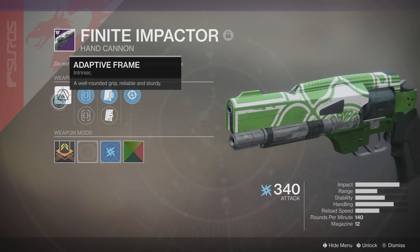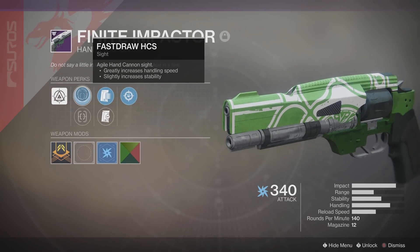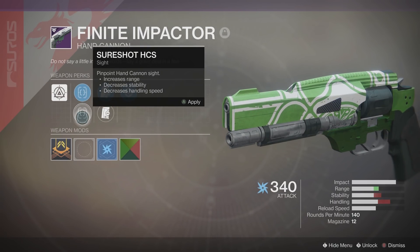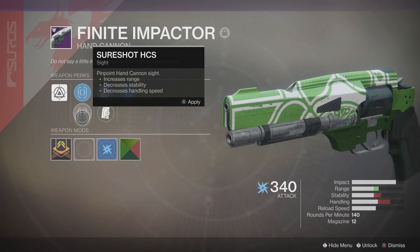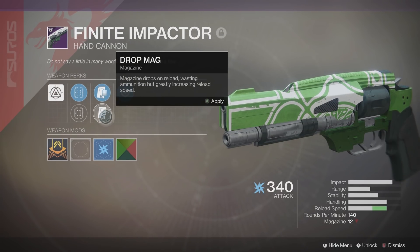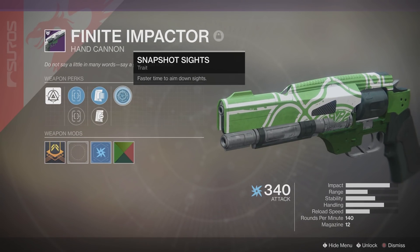This hand cannon comes with adaptive frame, well-rounded grip, reliable and sturdy. Two options for the sights: you have Fast Draw HCS, which greatly increases handling speed and slightly increases stability, or Sure Shot HCS, which increases range but decreases stability and handling speed. Down the middle you can choose between Appended Mag, which increases the magazine size, or Drop Mag — magazine drops on reload wasting ammunition but greatly increasing reload speed.